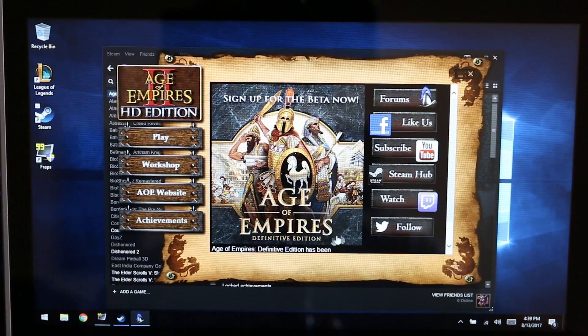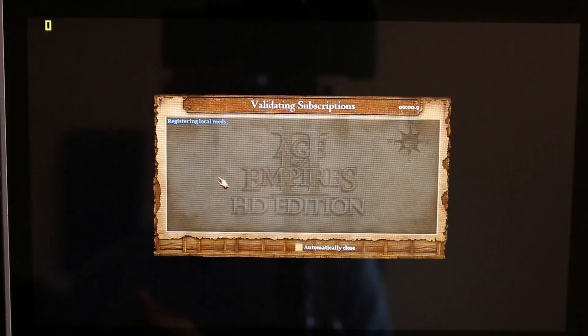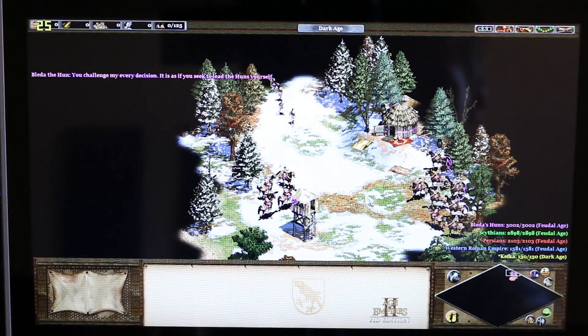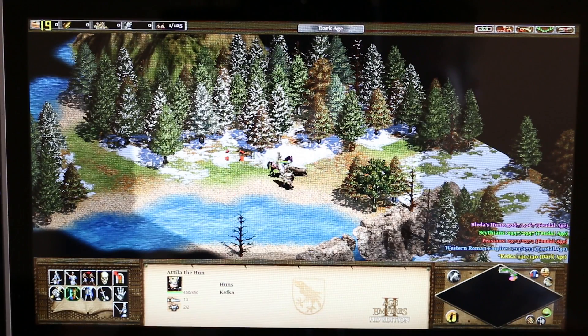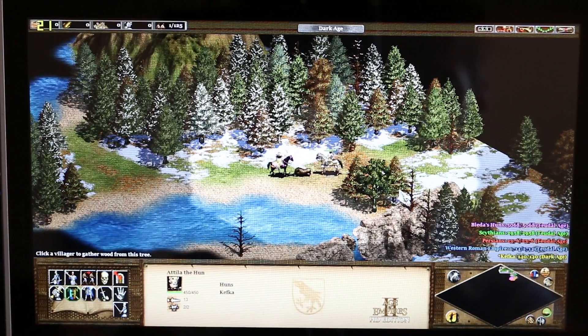First up is Age of Empires 2 HD Edition on Steam. Let's see what kind of FPS we can pull with this ancient game on somewhat ancient hardware. Playing Age of Empires, you'll notice up here that we have about the low 20s for FPS. Interestingly, I wouldn't say this is unplayable — I don't really notice a whole lot that it's actually running that low.